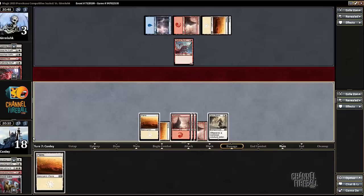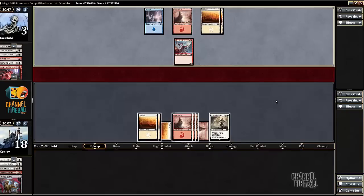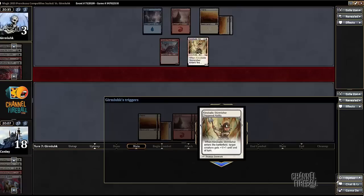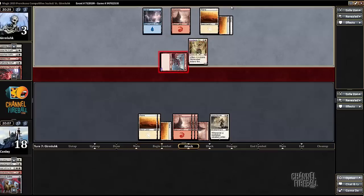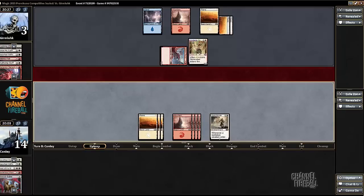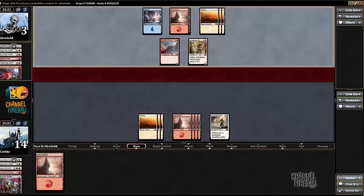He's got a 3/2 and I'm at 18, so I basically just need to peel creatures and I'll be fine — any creatures, even Selfless Kathari. Any spells and I'll probably be fine. That Hushwing Griff would have crushed this, so it's not actually that bad. Of course winning the game would be better.